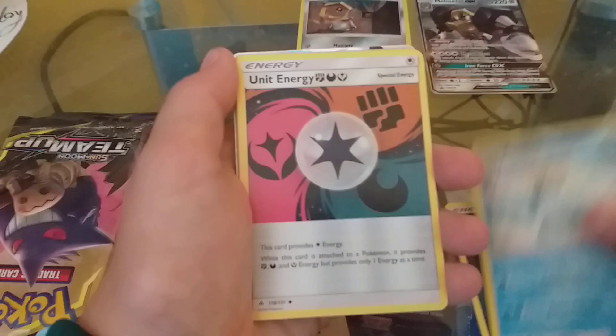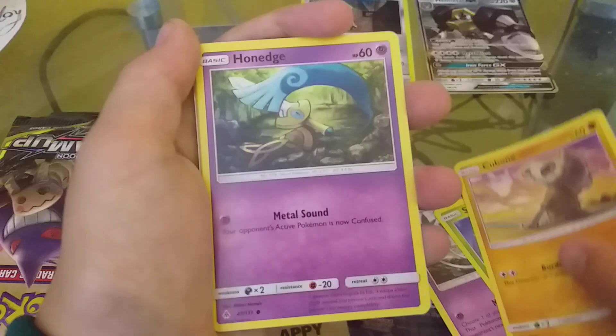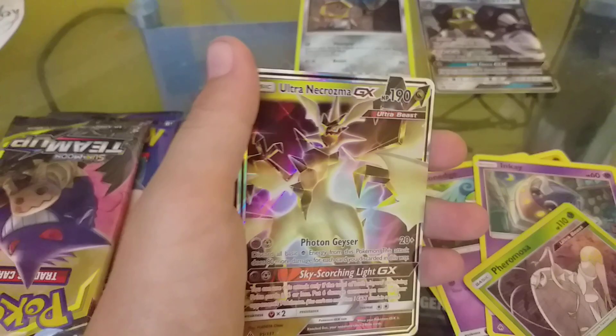Dark Amarora, Unite Energy, Uxie, Snova, Cubone, Honedge, Honedge, Magnemite, Inkay, and Ultra Beast Cosbra.